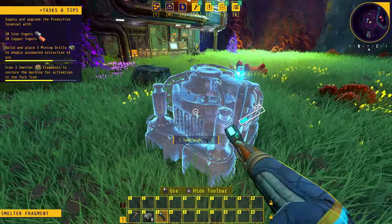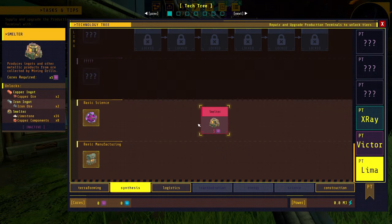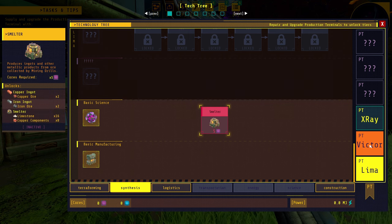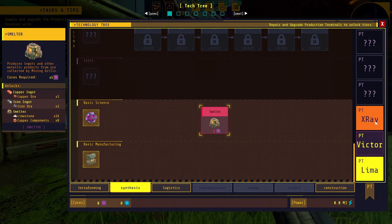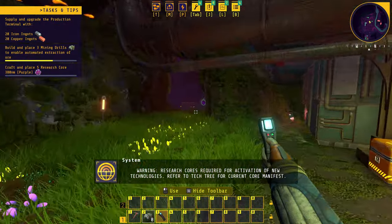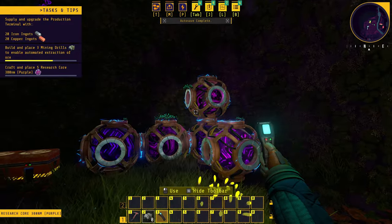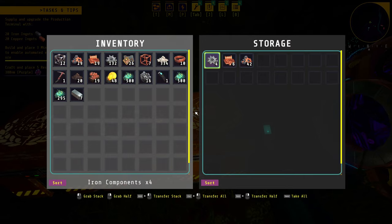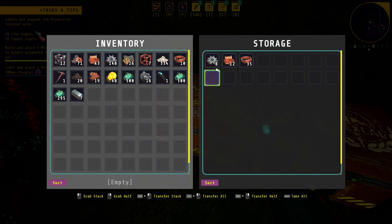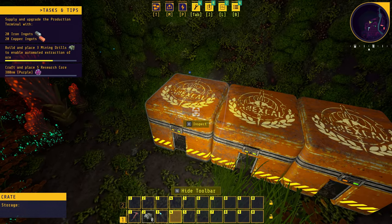Scanning items around us — scanning one long inserter shows '1 of 2 found,' and scanning another unlocks that recipe. Scanning everything around that isn't usable gives us supplies and unlocks recipes. Opening the tech tree, we need basic science — five cores — and we've got zero pink and zero blue, so we need to make more. We can see terminals Lemur, Victor, and X-Ray, which is the latest update. I've been to Victor before but never to X-Ray.